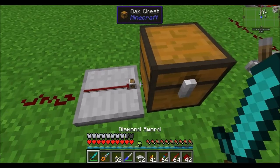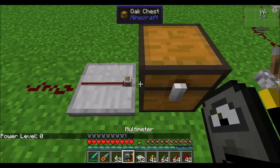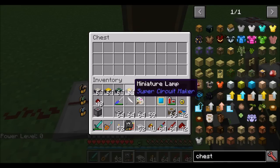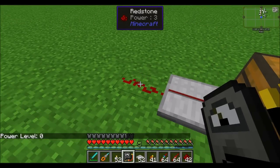The next item I'd like to show you is the inventory scanner. The inventory scanner can read how many items are in a chest in much the same way that a comparator can. So when we throw a bunch of items in there, we'll start seeing a small amount of redstone power emitting from the other side.